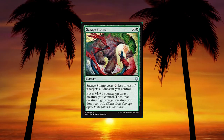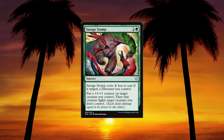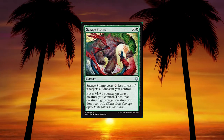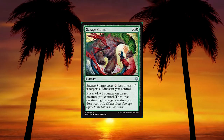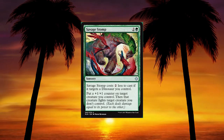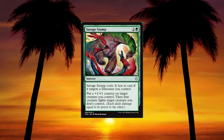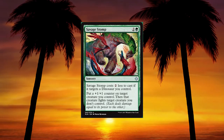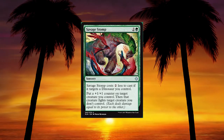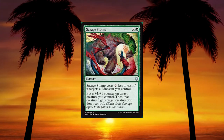Ranging Raptors — 2 and a green for a 2/3 dinosaur; enrage: when it's dealt damage you may search your library for a basic land and put it onto the battlefield tapped. This is one of the best enrage abilities — a mid-range 3-drop that's ramping. It's a 2/3 for 3 which isn't ideal, but you're not playing it for the body. Raptor Hatchling — 1 and a red for a 1/1 dinosaur; enrage: whenever it's dealt damage, create a 3/3 dinosaur creature token with trample. Good value — 4/4 across two bodies for 2. Savage Stomp — 2 and a green sorcery, costs 2 less if it targets a dinosaur you control; put a +1/+1 counter on target creature you control, then that creature fights a creature you don't control. Effectively a 1-mana prey upon plus a counter — very solid.